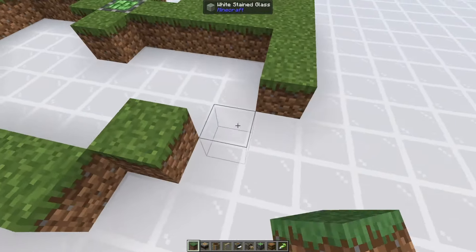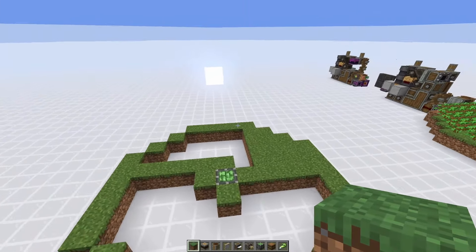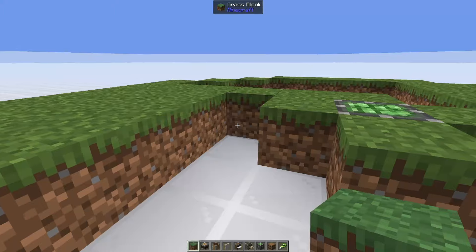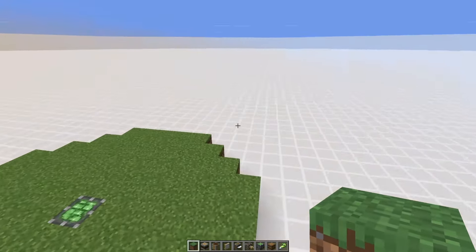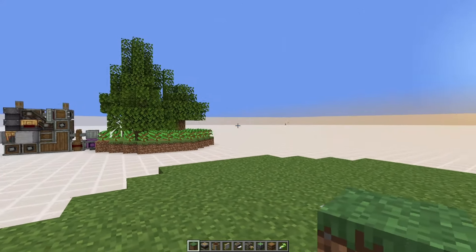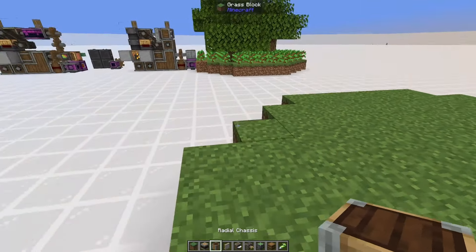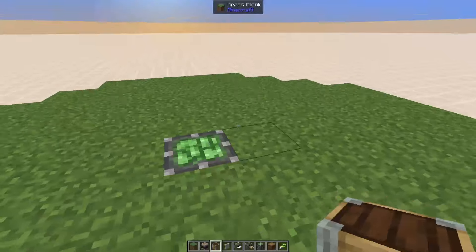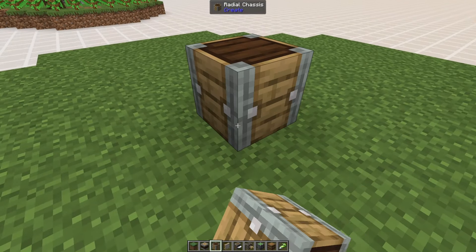We're going to start with the tree farm — we're just going to need some grass. We're going to build a five-block-wide edge to the circle here, then go five blocks in — so four more total. That is going to be our distance, and then we're going to have a windmill bearing in the center spot. Let's place the windmill bearing there now and then fill in the rest of the grass. We're going to have a five-wide area, going out five blocks from that first line.